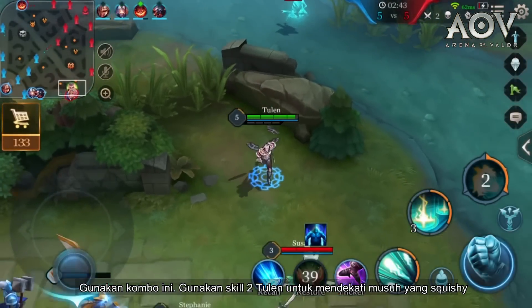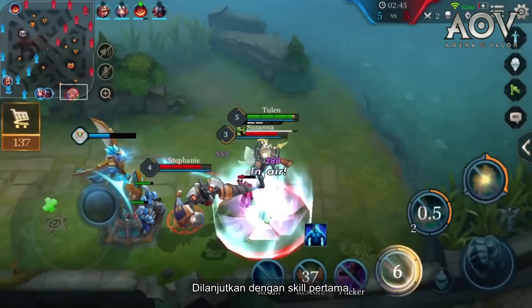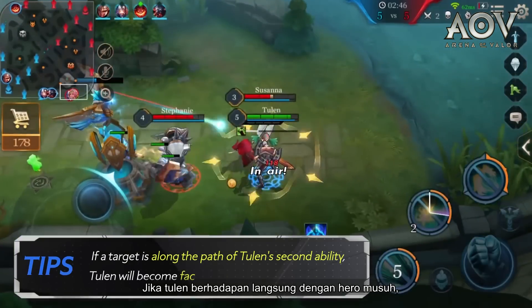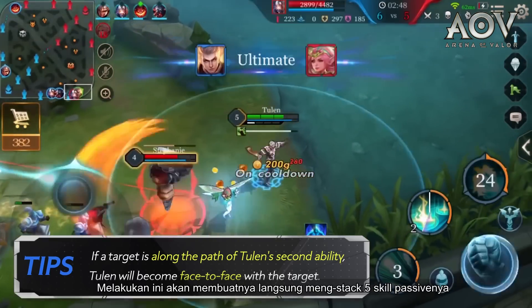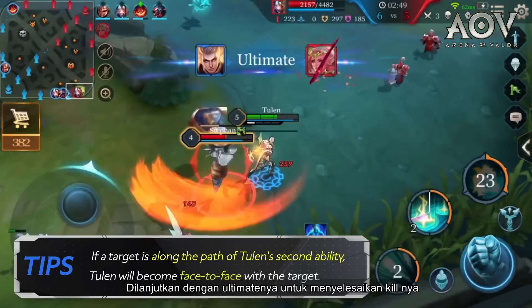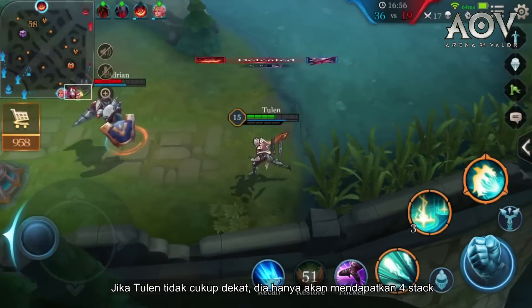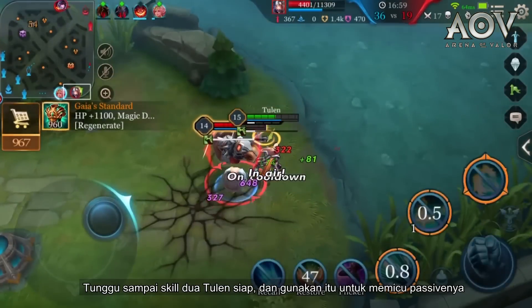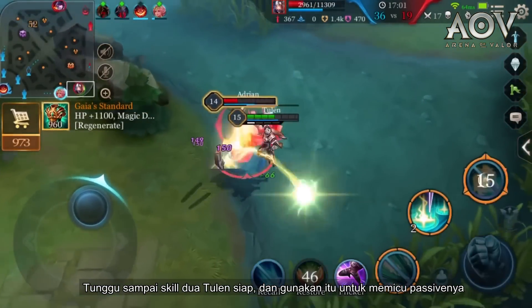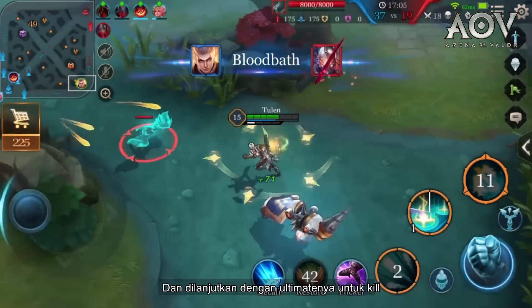Try this combo: use Tulen's second ability to get near a squishy enemy, then follow up with his first ability. If Tulen is face to face with an enemy hero, doing this can immediately get him five stacks of his passive. Follow up with his ultimate to complete the kill. If Tulen isn't close enough, he may only receive four stacks. Wait till Tulen's second ability is ready, and use it to trigger his passive, then follow up with an ultimate for the kill.